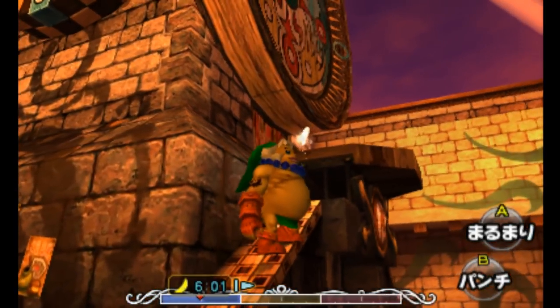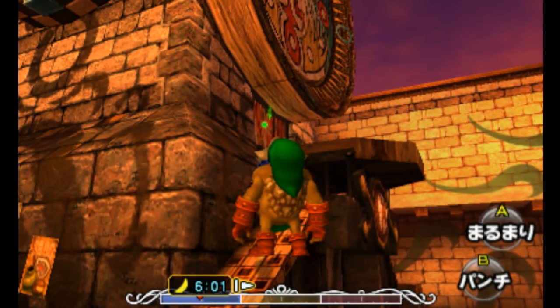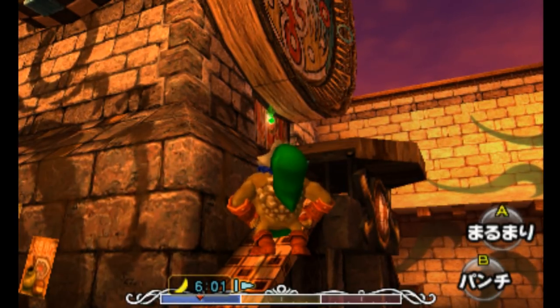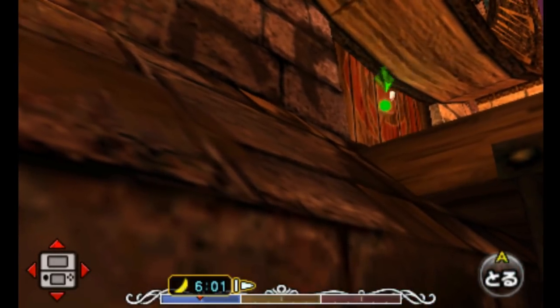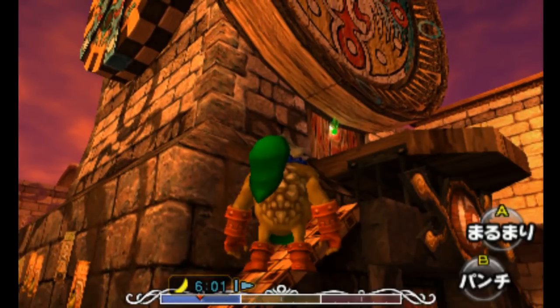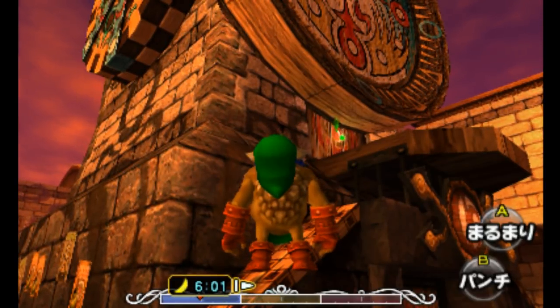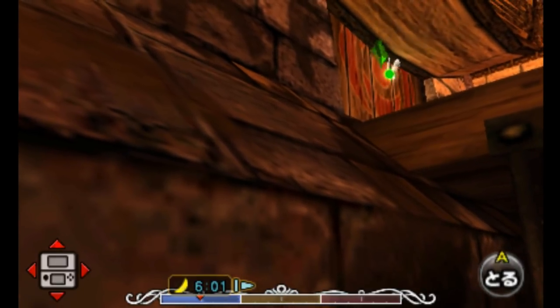I like to stand halfway up this ramp, kind of towards the edge on the right side. When I pull out the picto box to do goron missile, I aim right there — lining up the top reticle on the picto box with the black brick lion on the clock tower. That's kind of where I want it to be.